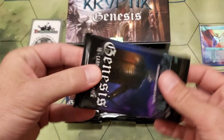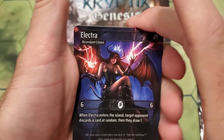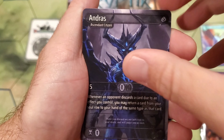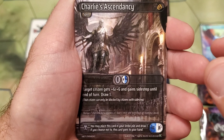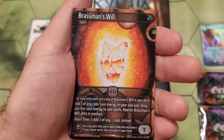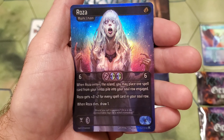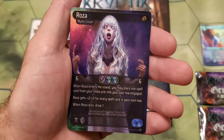Pack number eight — let's try to open it from the bottom. We got Electra, Andres, Acondo, Thyra, another Andres, another Acondo, another Thyra. Charlie's Ascendancy — Brass Man's Will, baby. Look at that. Wow. Great hit. We got a Luna with a lore card. And a foil Rosa. Wow. Epic pack.